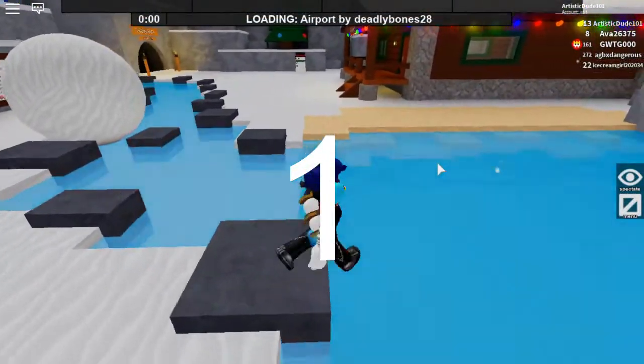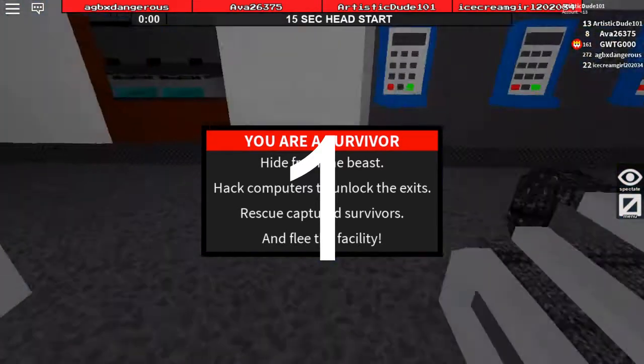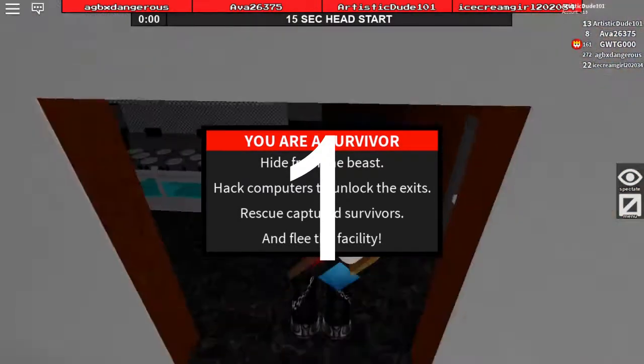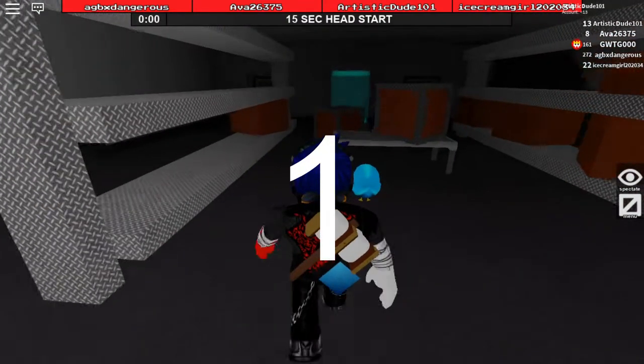Anyway, on to number 1, which is Flee the Facility. This is a game a bit like D-Doxed where each round you're either a survivor or the beast. Survivors have to hack computers then escape, or the beast has to capture survivors and freeze them in a cooling chamber. This game may be fairly old and at times quite easy, but there's a charm to it that will make you want to play for hours on end.